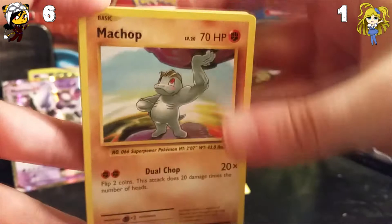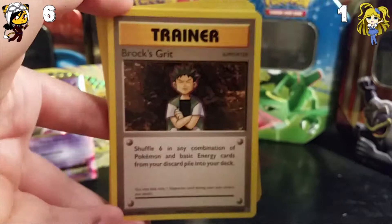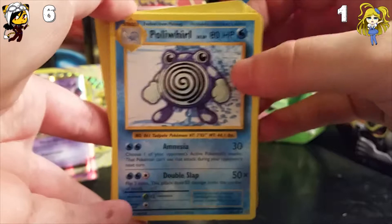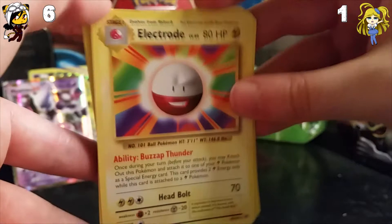But I have to win — for once, I want to win. Don't get too cocky though. I can make a comeback! So we have: Marill, Pikachu, Magnemite, Ponyta, Sentret, we have Brock's Grit, Poliwhirl, we have Maintenance Trainer. The Reverse Holo is a Brock's Grit again. And the rare is an Electrode — not worth anything. So nothing in that pack.